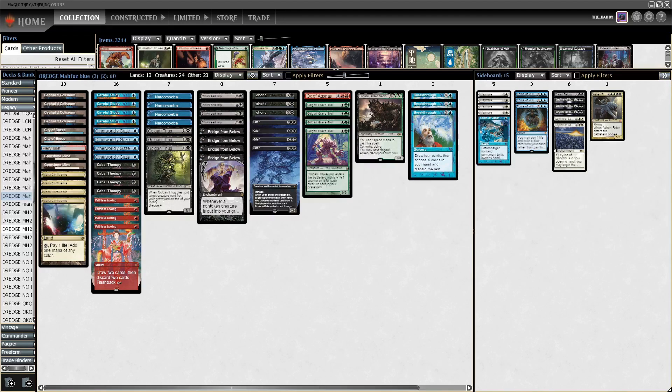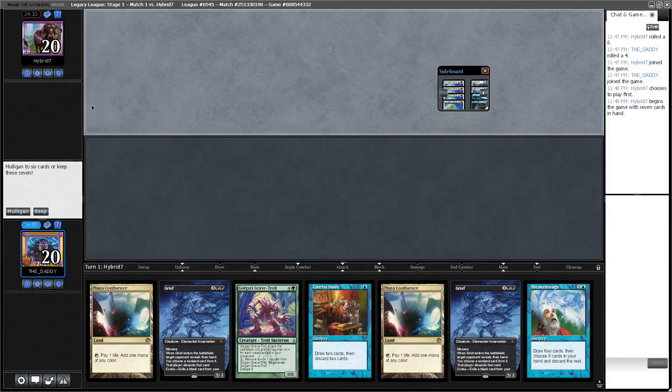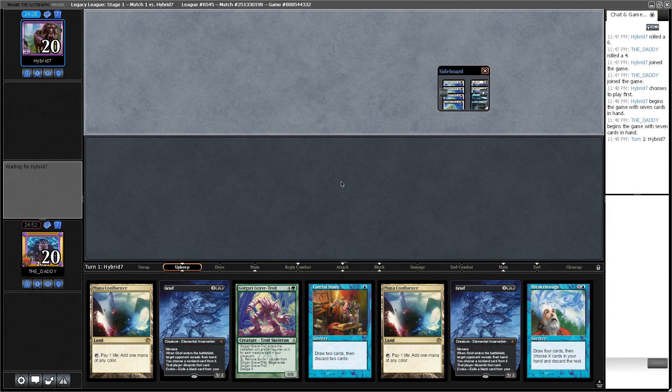Round one, we are against Hybrid Seven. We have opened a very good hand with Grief, protection for our Careful Study, and then a Breakthrough for turn two.